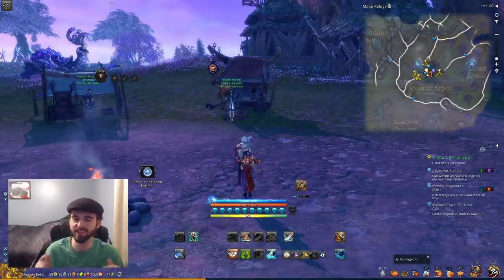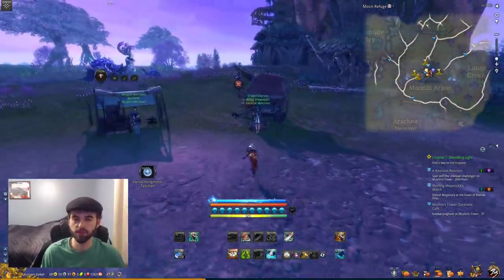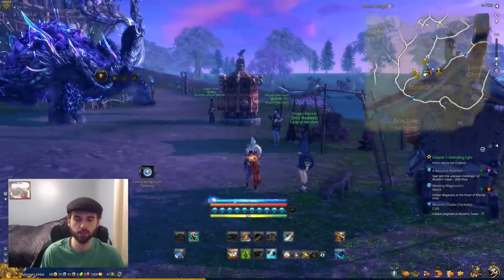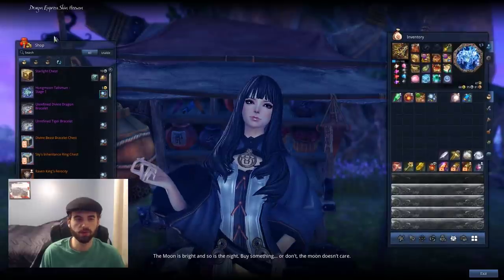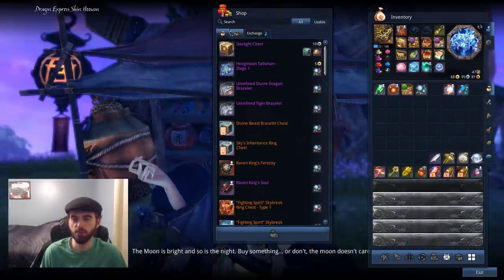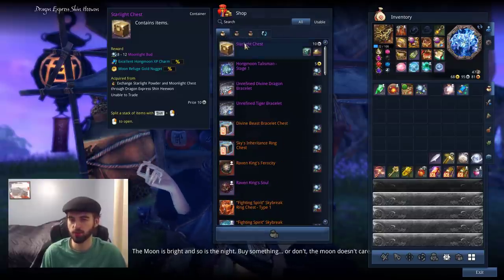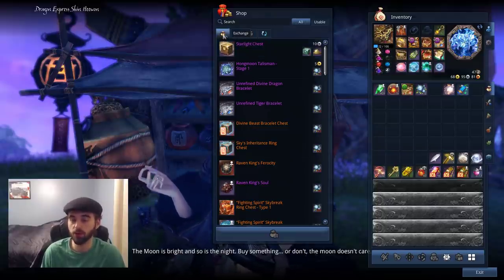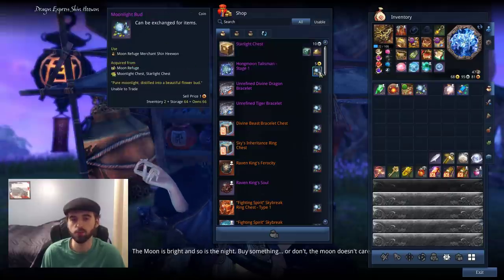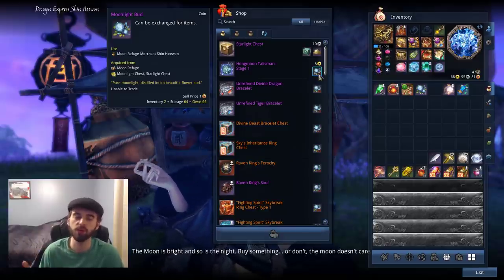Without further ado, let's get started by talking to the general merchant of the area, Shin Heewon. This lady over here in the corner, right by these little three sets - you've got the banker, a general weapon merchant, and then the general item merchant. This is the one that sells all of the different items in the store. She has three tabs: Exchange Tab 1, Exchange Tab 2, and Exchange Tab 3. The currency used here is Moonlight Buds.